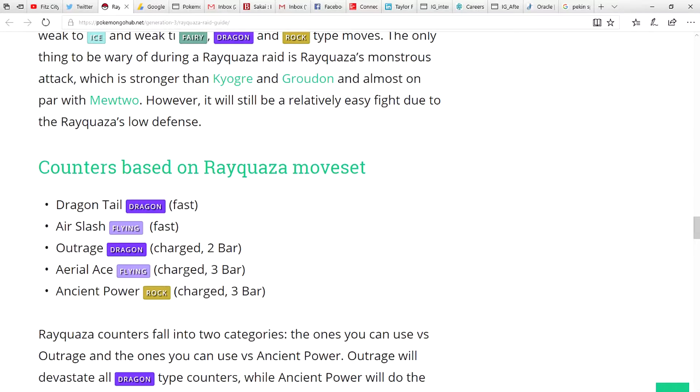That's the Rayquaza guide — hope this helps you guys out. You only need about four players level 30 or higher with level 30 or higher Pokemon, using any of the Pokemon listed above or the two I mentioned — Gyarados and Milotic — and you should have a pretty good chance of taking out Rayquaza with just four people.